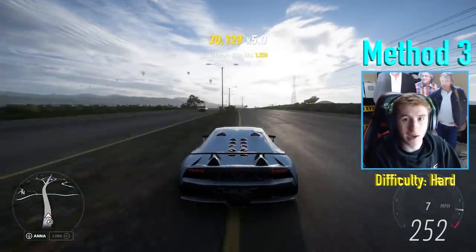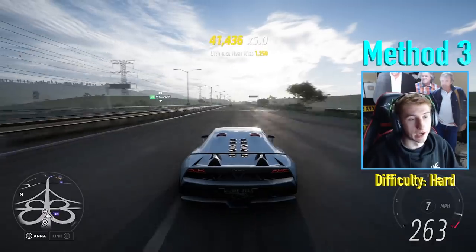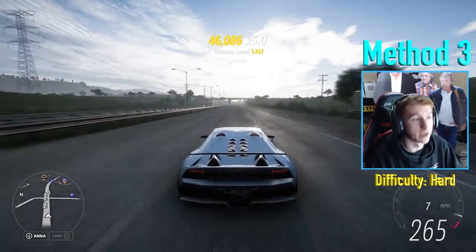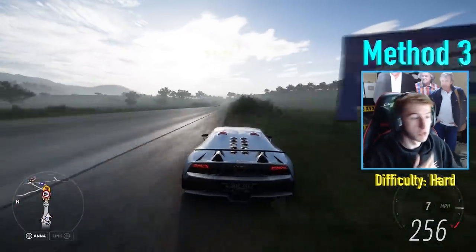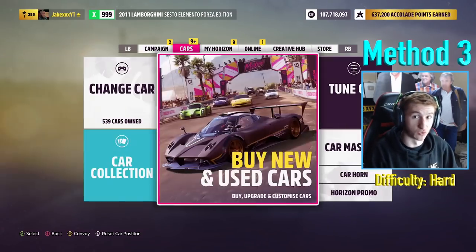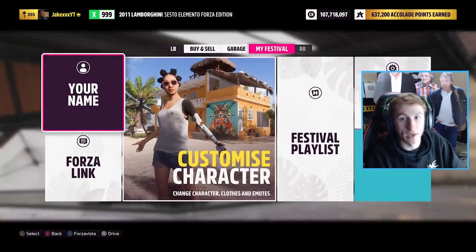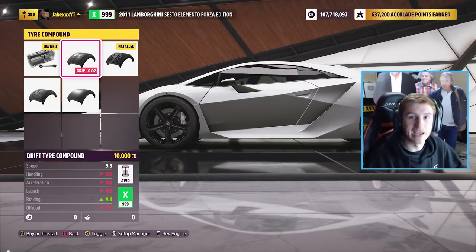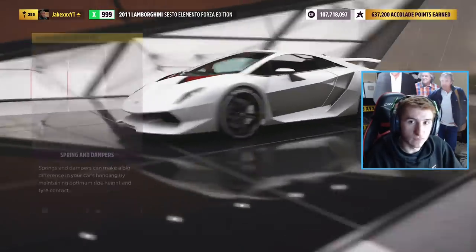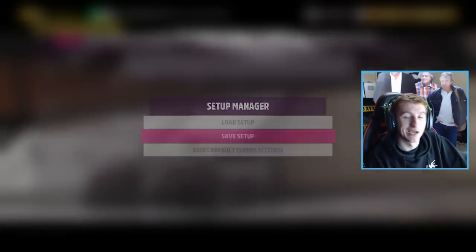The only downside to this method is it requires concentration — you have to be looking at the screen to avoid hitting cars while getting as close as possible. You also need the Sesto Elemento Forza Edition, but it will work with any car; if you max out the car mastery it just won't be quite as quick. These methods can give you anywhere from 150 to 600 skill points per hour. This third method can technically be even quicker than any skill point glitches you may have seen. Let me know in the comments if you find other cars that work well. Hope you enjoy grinding your skill points — like if you enjoyed, subscribe for more Horizon 5 content. See you later.